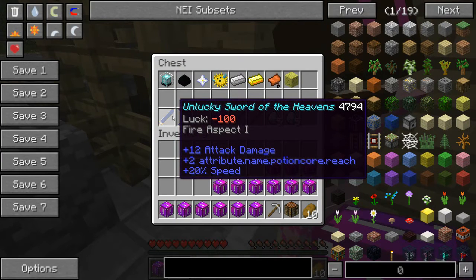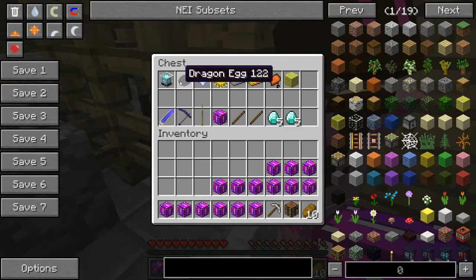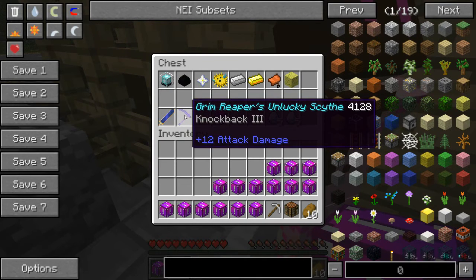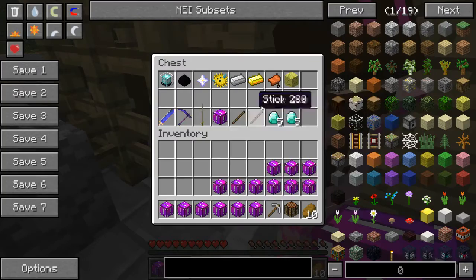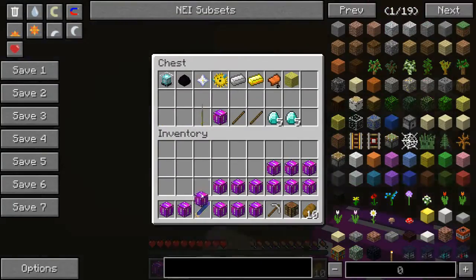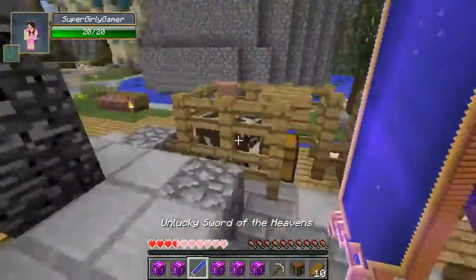Alright, what are the trades? If we happen to get lucky, what can we get? So for 4B, can we get the Unlucky Sword of the Heavens? It is amazing, it has special abilities. For the Dragon Egg, we get the Grim Reaper's Unlucky Scythe. Wait, should I be testing these to make sure they work? Yes, I think I should.